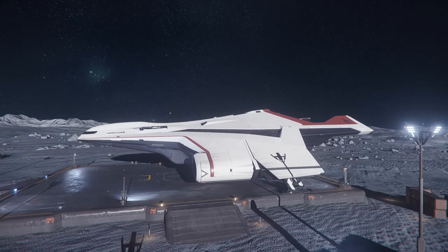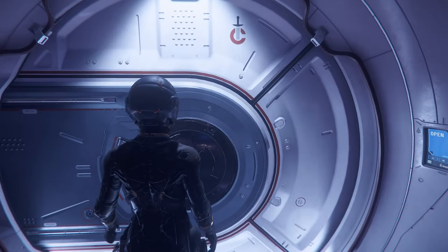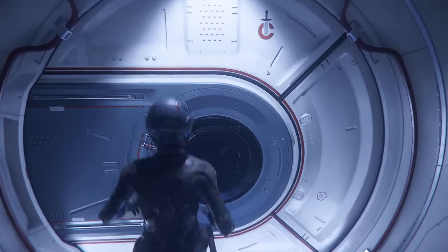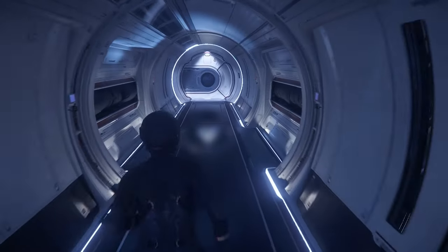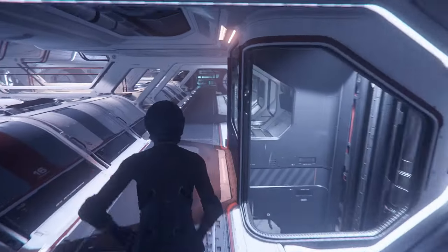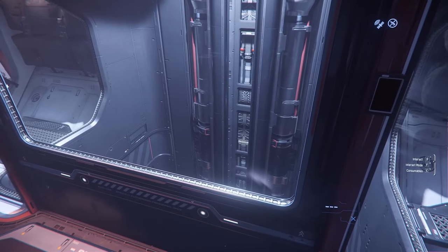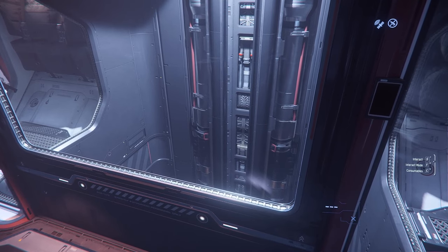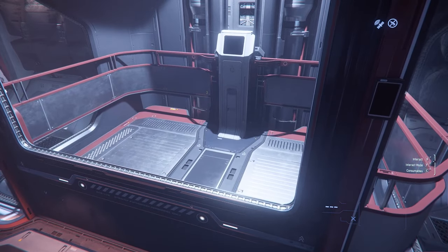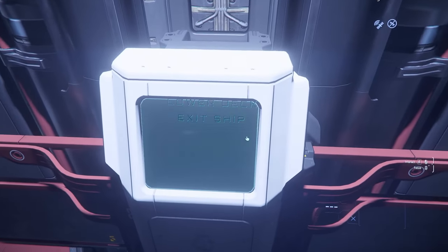For those of you wondering what everything looks like inside, I'm going to put in a corner of the screen a video from another time I've flown this ship so you can see the interior. It hasn't changed, to be very honest. This ship doesn't have much — it's got a habitation area and a recreation area. I think you could actually add more stuff, but it's got what it needs.